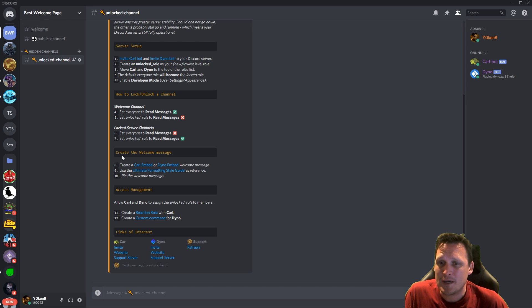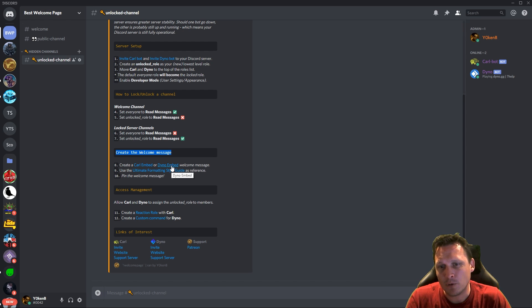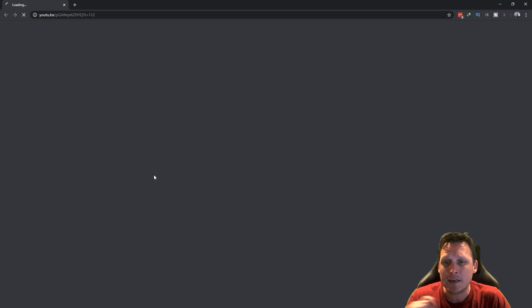Now let's create the welcome message. I recommend you can use Coral embeds or Dyno embeds. For Dyno embeds you need premium, but for Coral embeds you can do it without premium, so Coral is probably the easiest way. Click on that link to get to the tag builder.